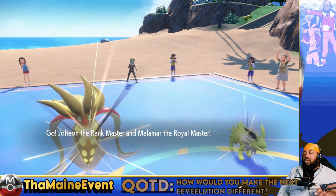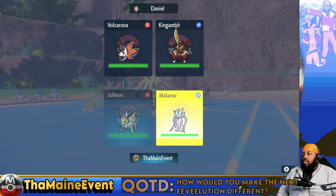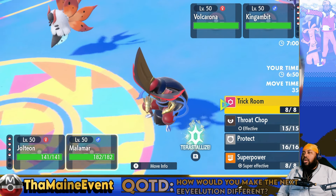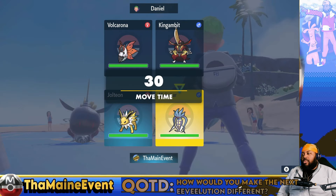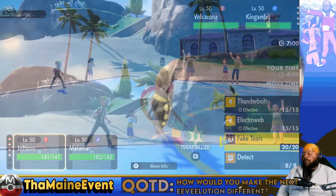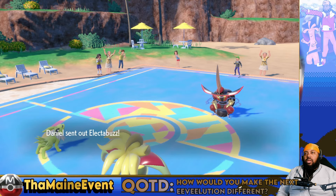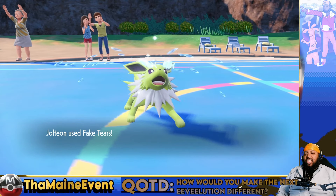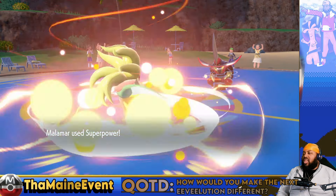This is exactly what I was worried about. Do I need Trick Room? They know I have Superpower, but who can they switch into it? No one really wants to switch into it. What is our speed stat on Malamar? 70 - so we should speed tie with an uninvested Gambit, and if they have some investment they'll be faster. Wait, what? They just gave it to me!